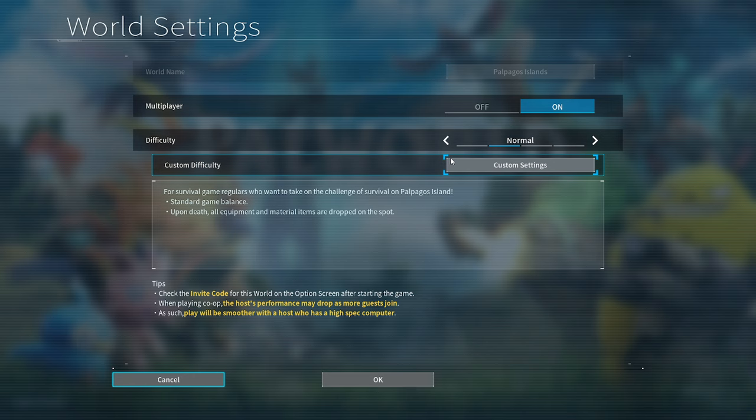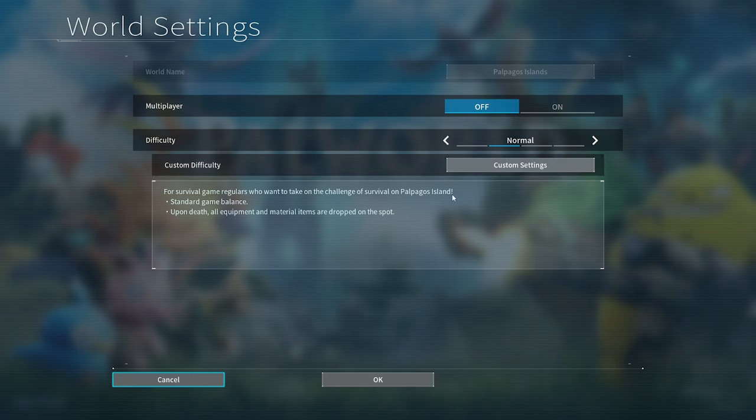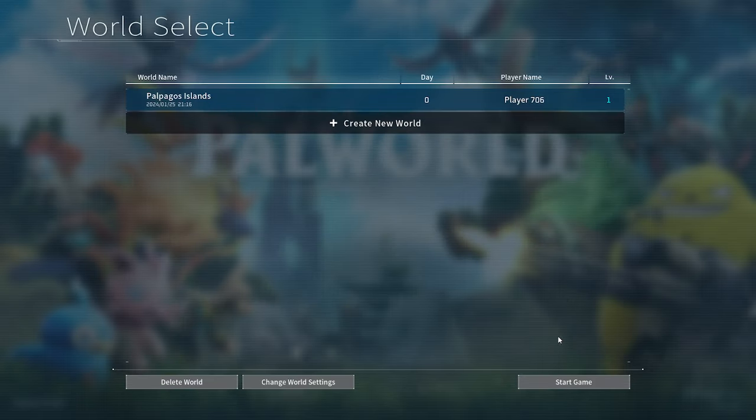Just go into your list, go to change world settings, and set multiplayer to off. Hit okay and then start the game. I don't have anything on my computer to show — it's on my wife's — but you'd just go to start game.